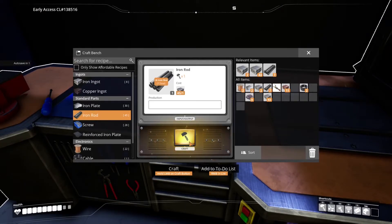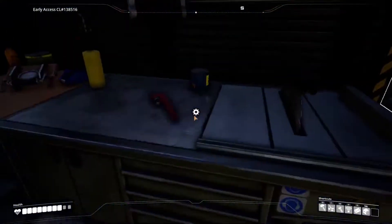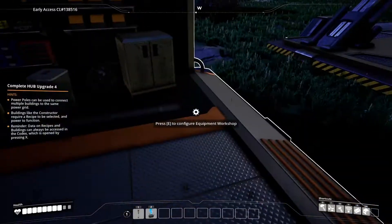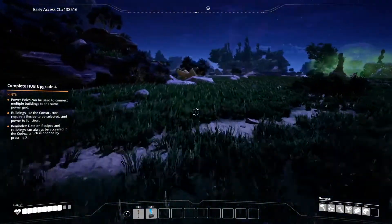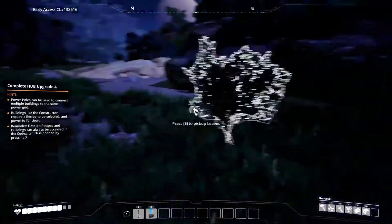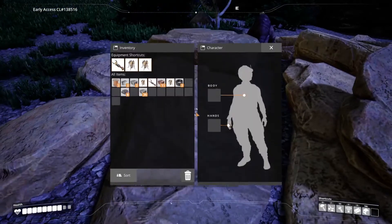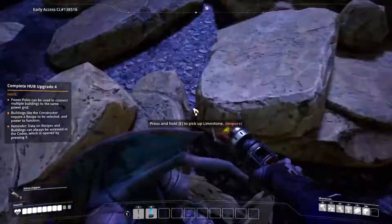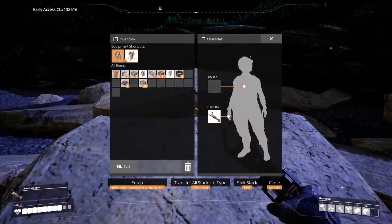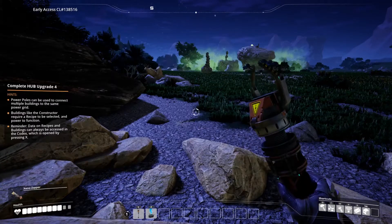We need eight iron rods and four plates. We'll make two portable miners. Running over to place them — this first node is pure limestone. The other is impure limestone. We'll equip the miner and drop it right here so it starts mining limestone for us, then we'll equip our zapper.